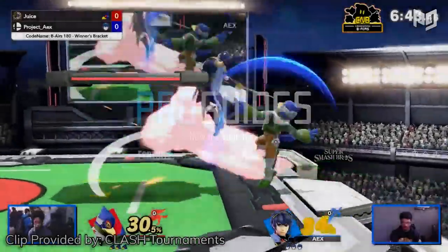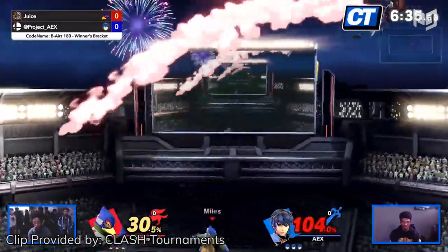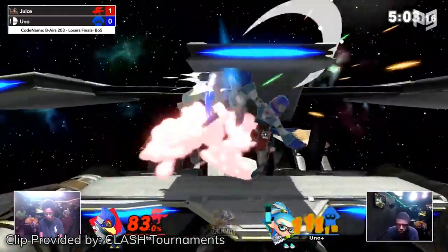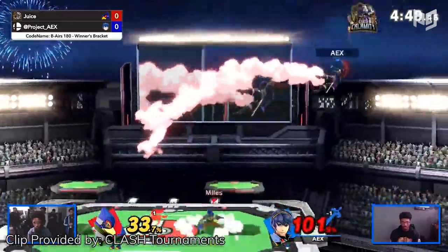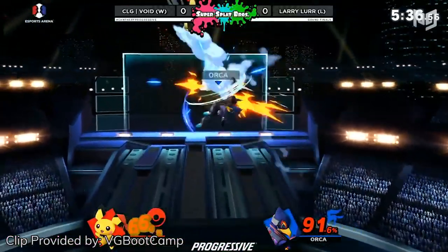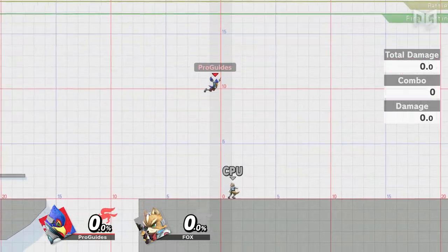Let's kick things off with combos. Combos and strings are the bread and butter of any character, but particularly crucial to Falco. Since Falco isn't a neutral god with tons of safe tools and pokes, he's got to get everything he can out of each opening. Falco's pretty good at creating openings — he really excels at whiff punishing. His moves are fast, they have lingering hitboxes, and most can anti-air. Once Falco lands a hit, he'll often launch his opponents vertically, and he can usually follow up without any trouble. That's because Falco has the highest jump in the game, on top of great fall speed, so it's easy for him to cover a lot of distance in the air in little time.